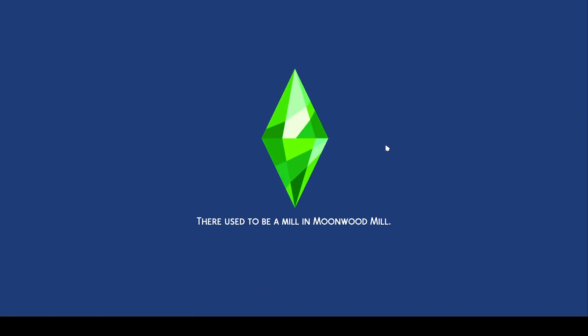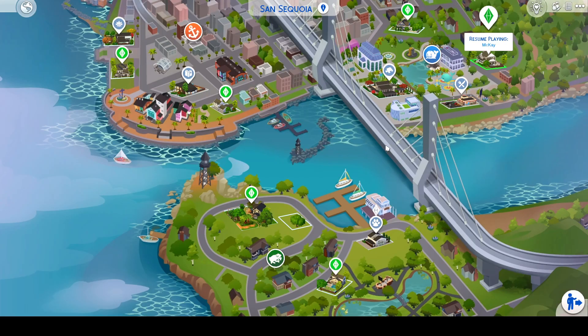Now there are a lot of sims that I placed on here — not as many as what a lot of other save files have, but I think I have plenty. You will load up into San Sequoia. I am sorry if I'm not saying that right; my pronunciation is not the best. But this is the new world that came with Growing Together. Now with my completed save file, I have rebuilt everything — everything was created by me. The only places I did not build in was the Sylvan Glade and the alien planet. But other than that, everything was built by me.